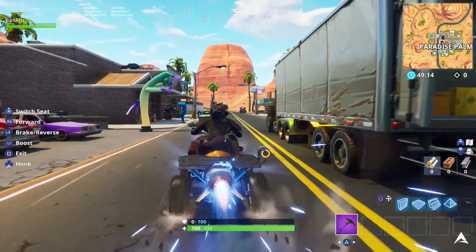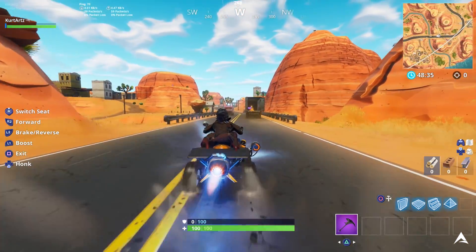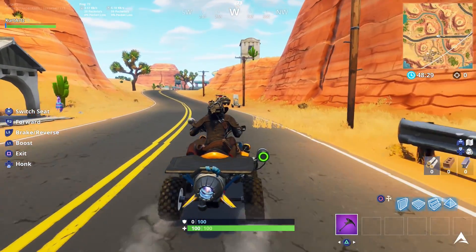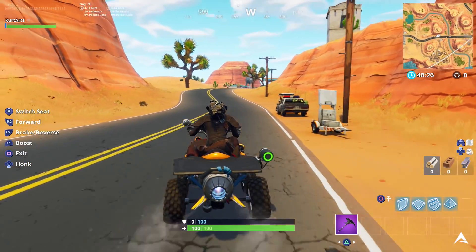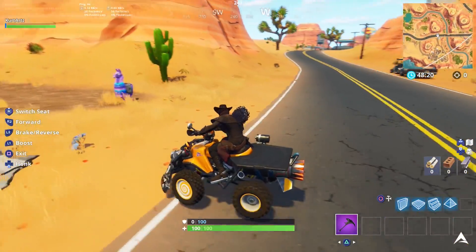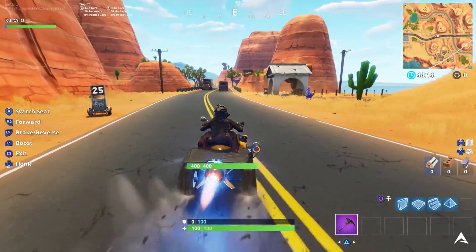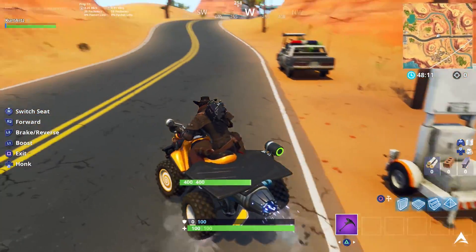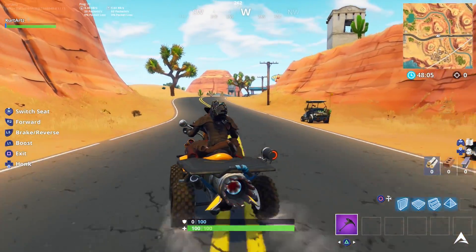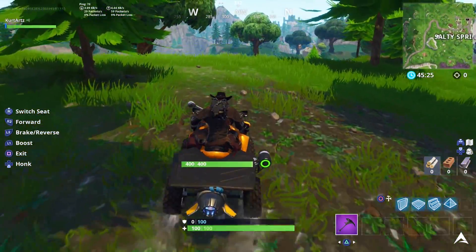For the third location, you can still follow the road in Paradise Palms because there is a second speed sign you can pass here. This one is basically on your way out of Paradise Palms, heading towards Lucky Landing or Fatal Fields. The sign is just before the gas station and just over the bridge — there are two trucks on the road there and you can go in between them to find the sign. It doesn't matter which direction you're going; as long as you pass it and speed boost across it, you should hear that cop siren confirming you've completed part of the challenge.